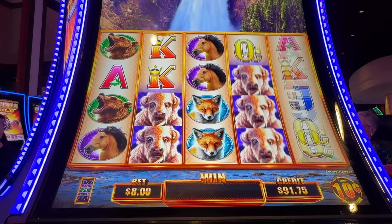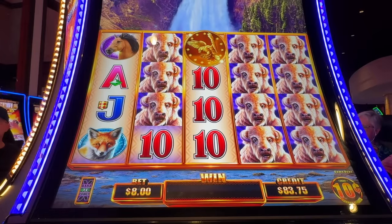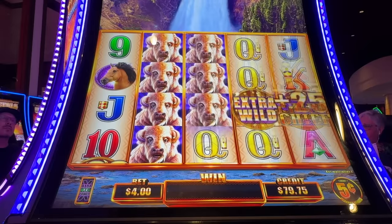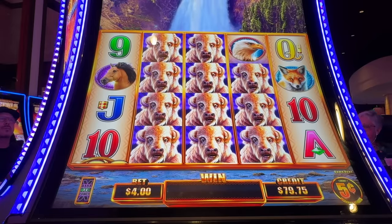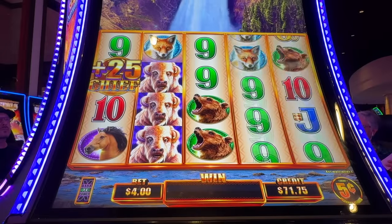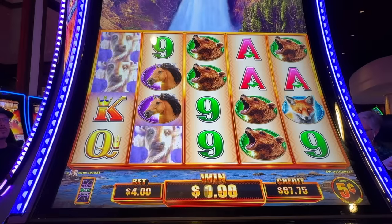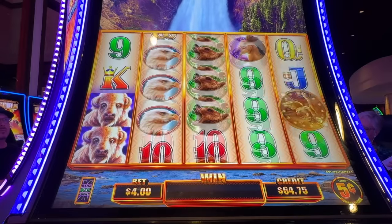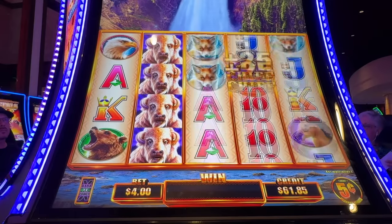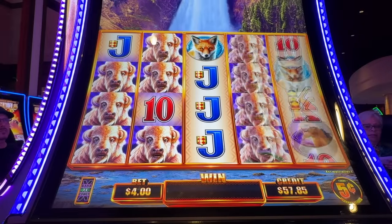$8 a spin — oh, what are you nuts Greta? Oh, this whole chair vibrates. Let's do $4 a spin on five-cent denom — that's the minimum bet. How is that nothing? Because we need it. Oh. It's buffaloes, but they're kind of old. I don't know if you saw this video, but I saw a short video of a fox.